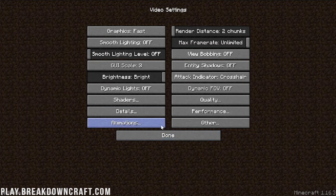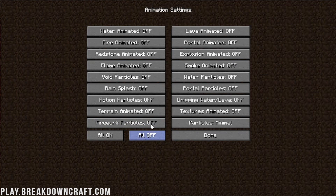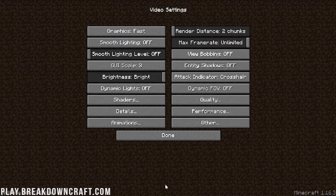Now go to Animations. This one's the easiest — just click the All Off button and you're done. Click Done.